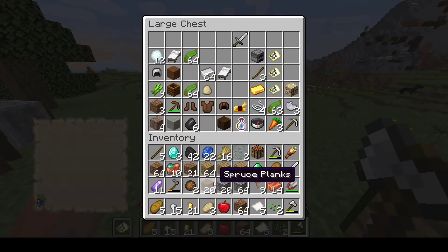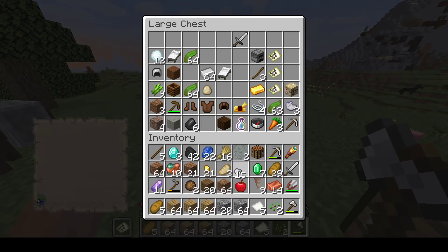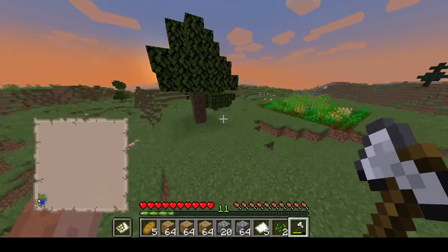Alright, so step one: get all of these ingredients. First, you're going to need stone, so you can build the base of the house. And you're also going to need a few other things.